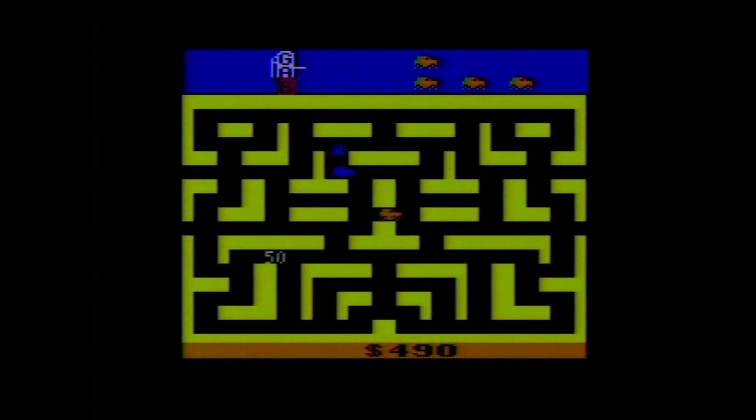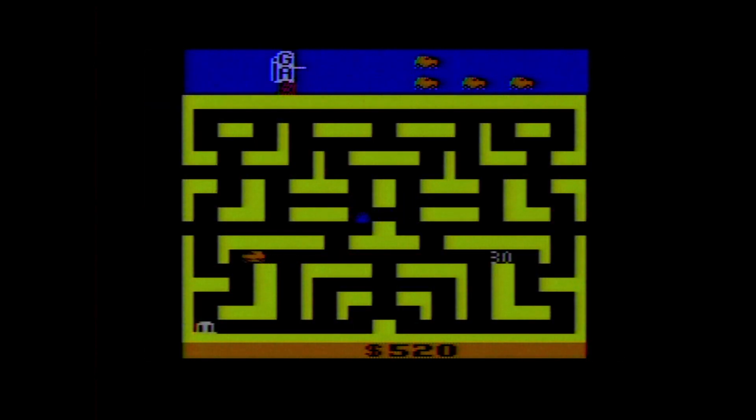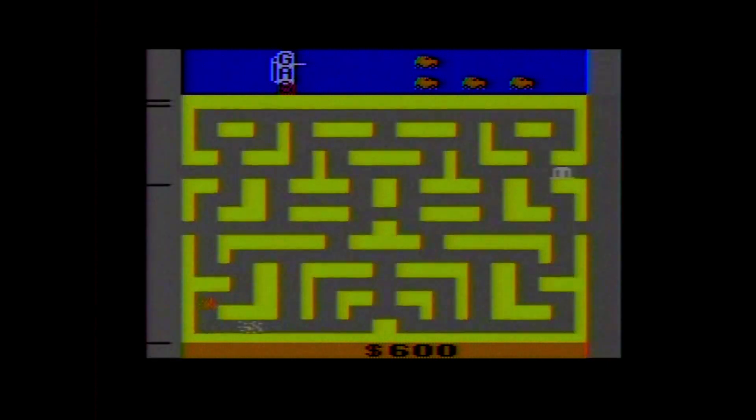Once you rob a bank, a cop car will show up. You start with four spare cars, shown in the upper right corner, but you lose a car if you crash into a cop, blow yourself up with your own dynamite, or run out of gas, as shown in the upper left.